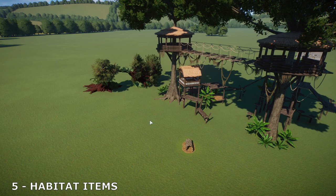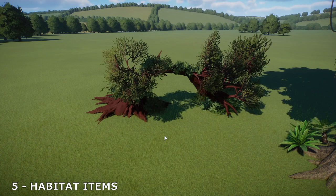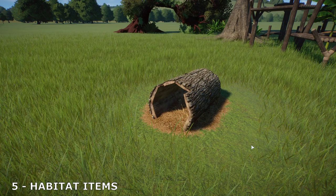Next up we've got habitat items, including giant climbing frames like you can see here. Anything that's going to make your life a little bit easier when placing stuff in a habitat and save you time is going to help — including groups of foliage like this arching archway of foliage and trees. One of my favorites is this very adorable custom made sleeping log from ZSH Plays.